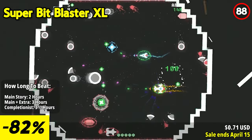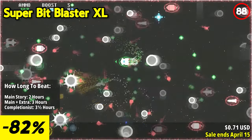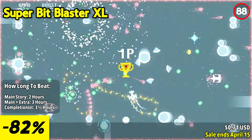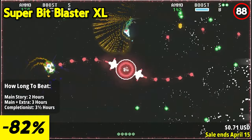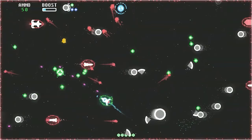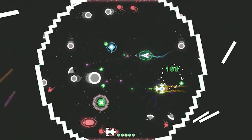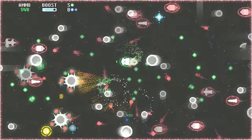Super Beat Blaster XL takes players on a thrilling journey reminiscent of classic arcade games from the 80s. Your ship is in constant motion, hurtling through space with enemies and obstacles closing in. With no option to stop, you must rely on your piloting skills to maneuver, turning and utilizing boost and brake maneuvers to evade collisions and survive the onslaught. As your ship barrels forward, it continuously fires, unleashing a barrage of projectiles upon your foes. Collect various power-ups, pickups, and boosts scattered throughout the chaotic battlefield to enhance your arsenal. From spread shots to heat seekers, lasers to blast shots — each power-up offers unique advantages to help you endure the relentless onslaught.